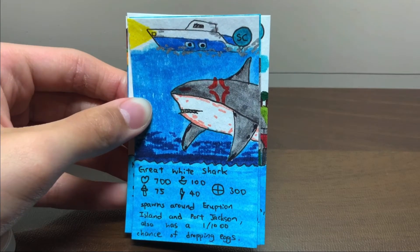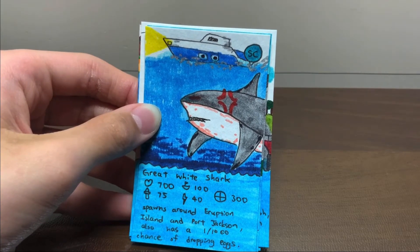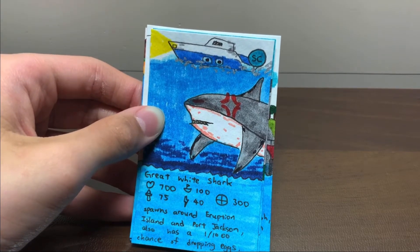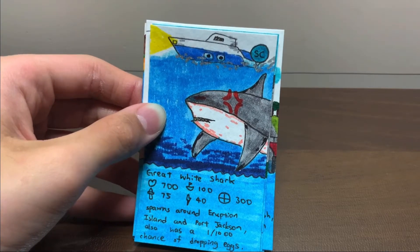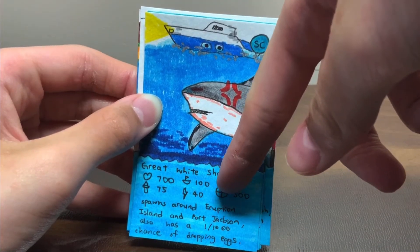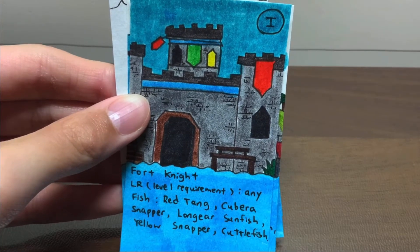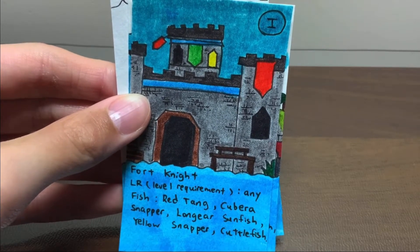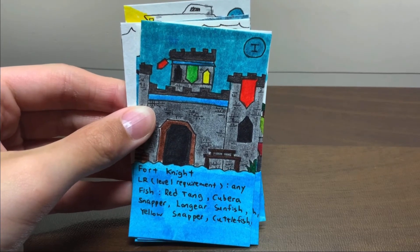Great White Shark: 700 blood, 75 attack damage to players, 100 attack damage to boats, speed is 40, attack range is 300. For me, pretty new to this game — not too new, just a few months ago. Level requirement: any level is okay. Fish: red tank, cubra snapper.